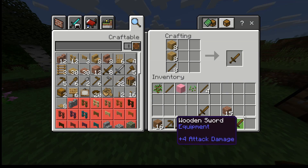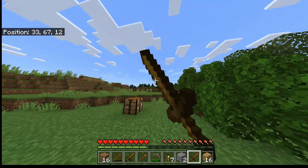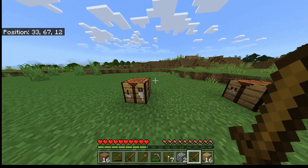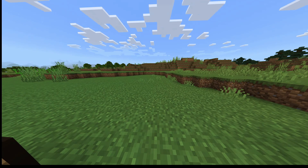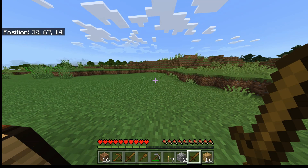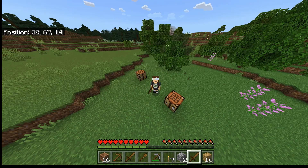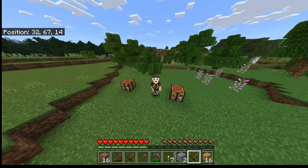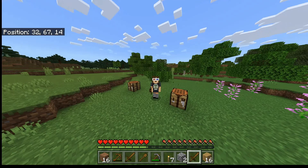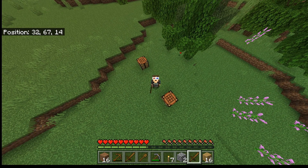And there you have it! Put it into your inventory. Now you can fight any monsters that come to you and try to kill you. I hope you enjoyed this video — if you did, smash that like button and we'll see you next time. I hope now with your new wooden sword, monsters can't hurt you. Bye!